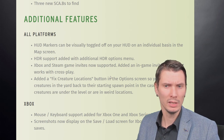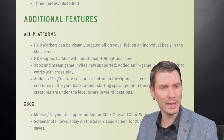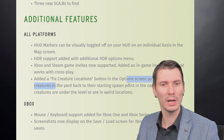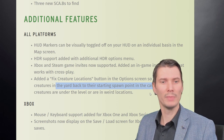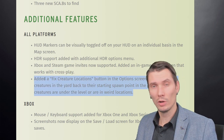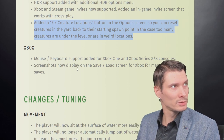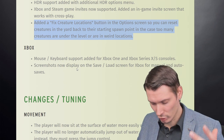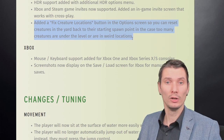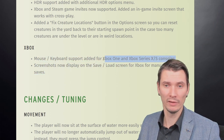Crossplay is now supported — that's the big deal. Also added is a 'fix creature locations' button in the options screen, so you can reset creatures in the yard back to their spawning points in case too many end up under the level. The big problem with ants and everything — now you can reset them. They implemented it because they're not certain they've fixed everything fully, so they gave us a button. Nice addition since the game is still in early access.